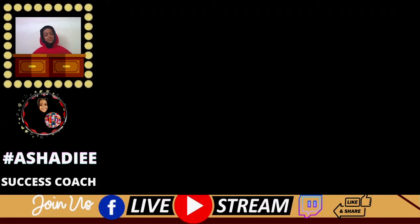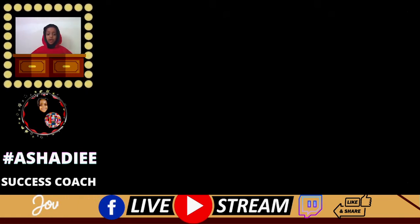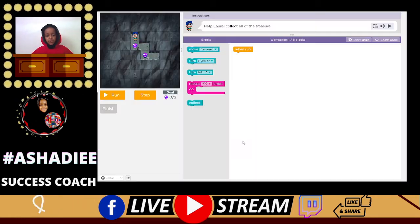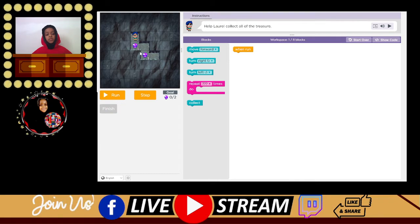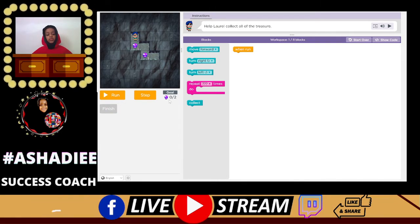So in today's episode, we will be helping Lauren collect a lot of treasure — this little purple gem and this other one. The goal is to try to get two, because there's no other one.